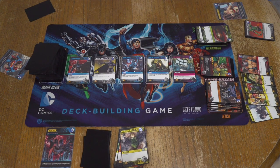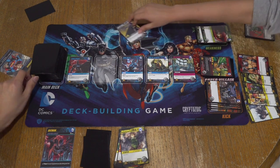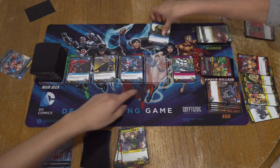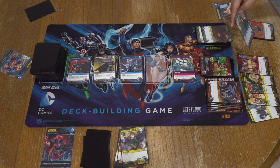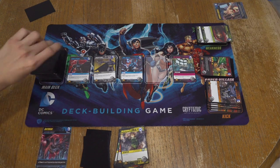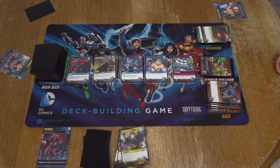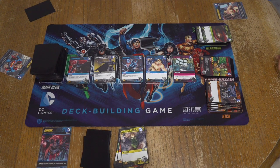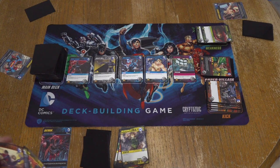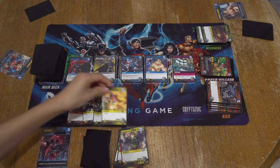King of Atlantis is good for destruction, especially early game. I would go with the king. They try to tie in everyone's super power to what they do — Batman with the equipment, Superman with the super powers, and Flash is all about drawing cards. So he just keeps going — he's gotta go fast.